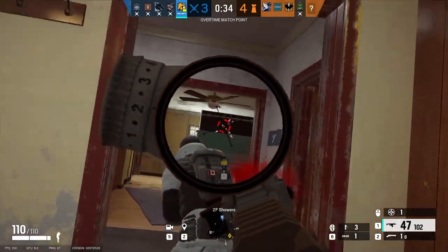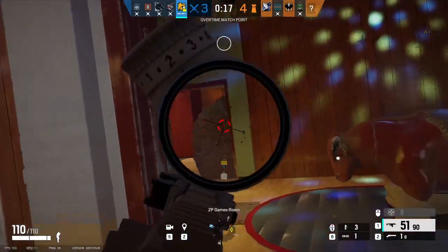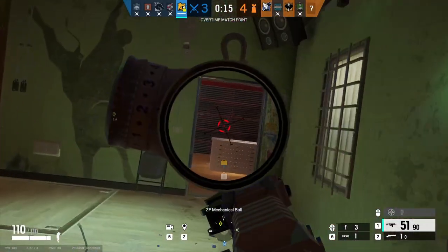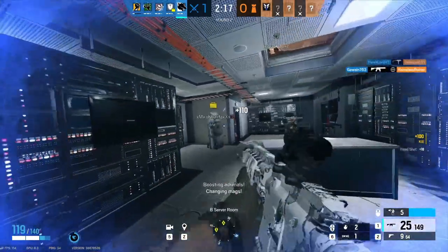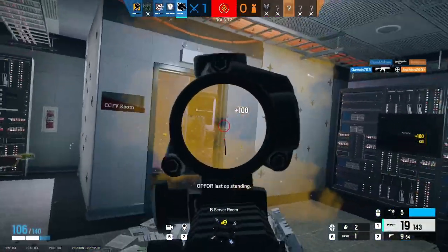Lion gets his original scan back, except defenders don't have to be moving to get highlighted. It's just a straight-up wallhack. Scans now last 15 seconds as well. Maverick can now create holes in floors and go through them, rather than having to rely on hatches.